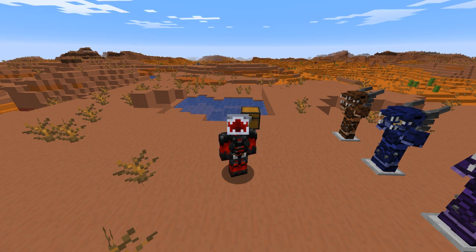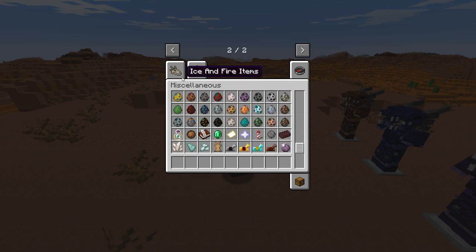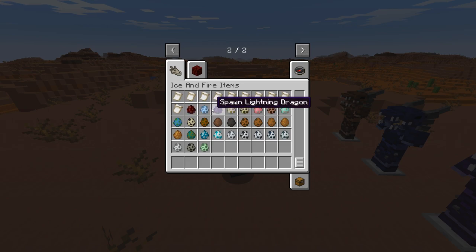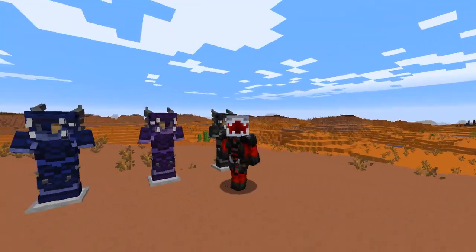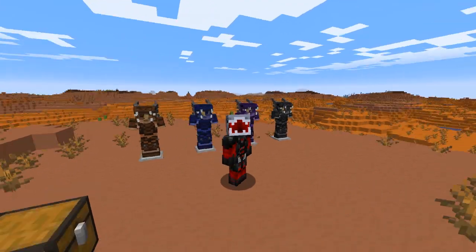The lightning dragon is one of now three species of dragon found within the Ice and Fire mod. We have the fire, ice, which we've always had, and now the lightning dragon. It comes in a copper color, an electric blue color, an amethyst color, and a black color — four new color variants added to the game, all with the lightning dragon.